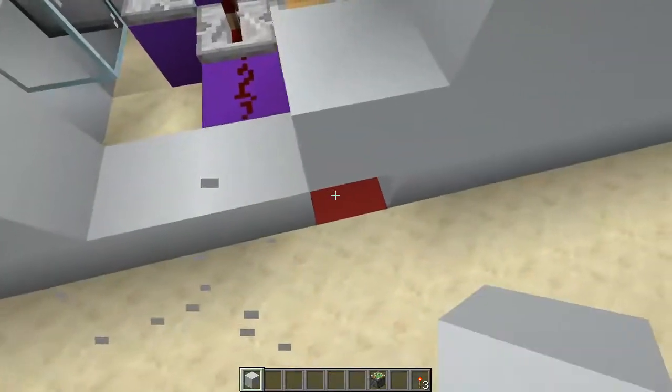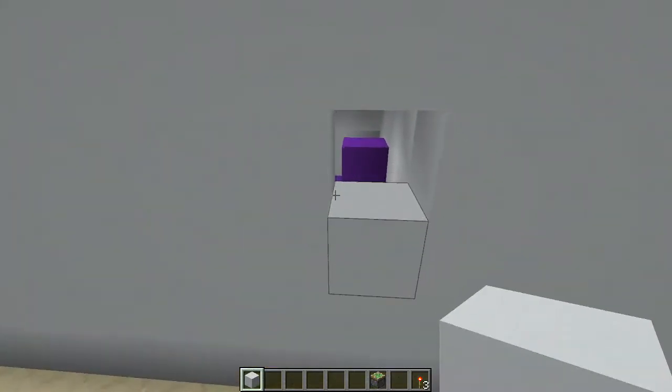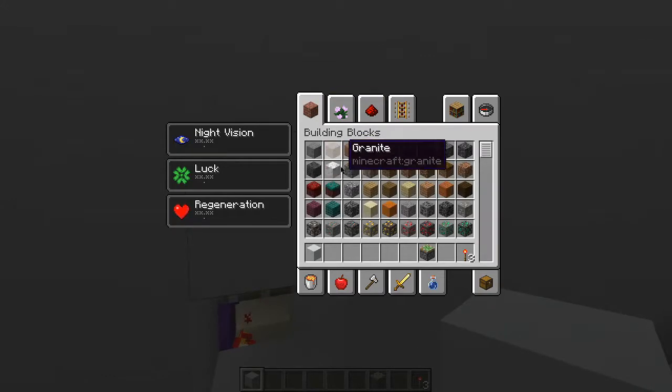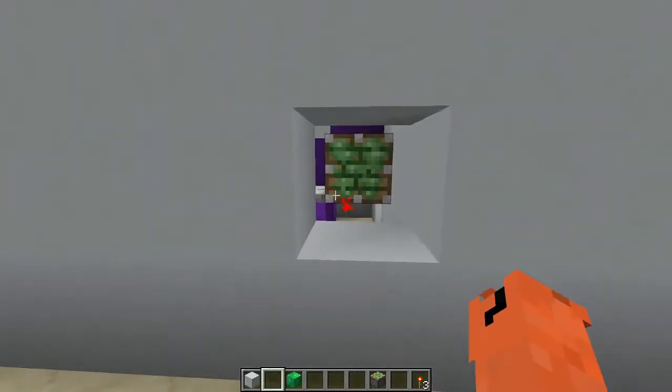Just fill the wall right up. For showcasing purposes I'm going to put a different block right here — let's just make it an emerald block — just so I don't forget where I actually built this thing.